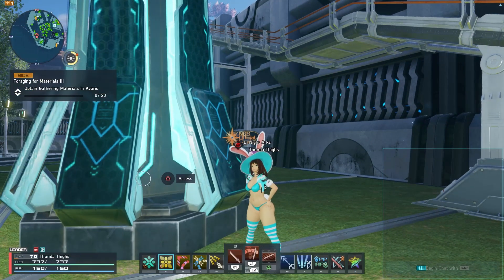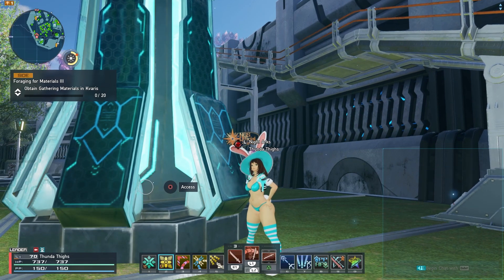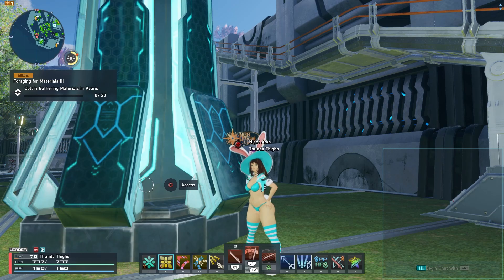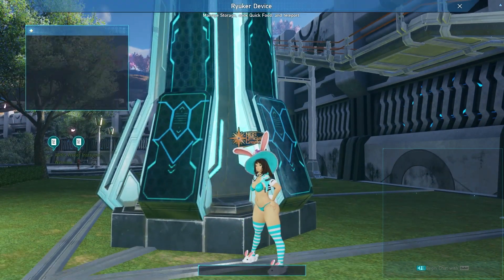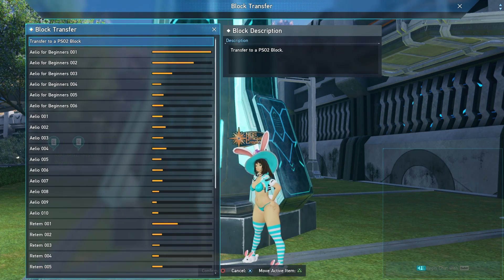Lastly, we're going to get you all some star gems by going to base PSO2 and getting star gems from the casino. I like to recommend people do this every week. If you're wondering how to get to base PSO2: if you go to any Ryuker in the game and go to block transfer at the very top, there's a transfer to base PSO2 block. PlayStation users, PSO2 is a separate download from NGS, so you'll have to download the game separately. I'd definitely suggest doing it though, because base PSO2 has a lot of really good story and will give you a lot of rewards you can use in NGS as well.